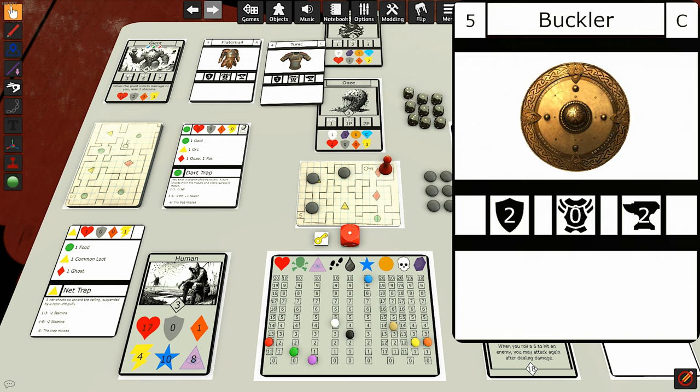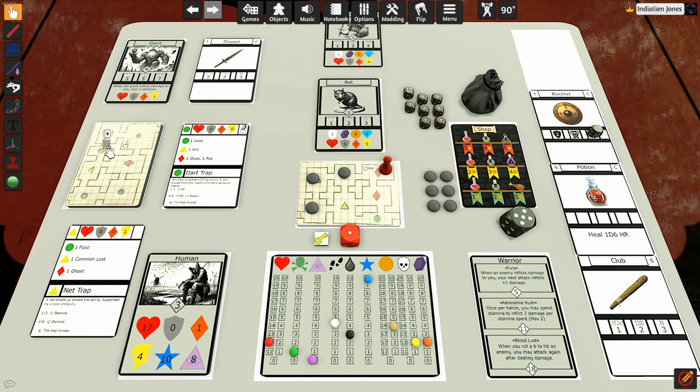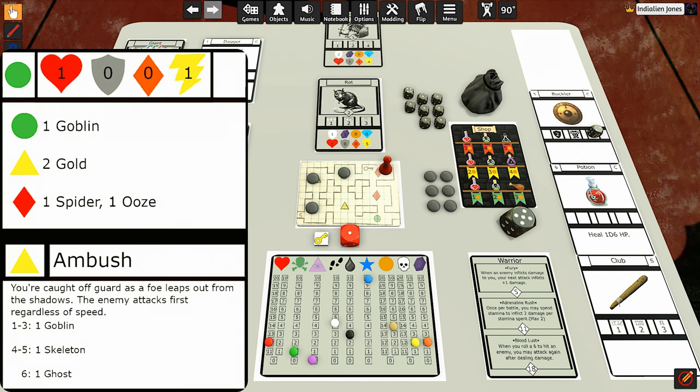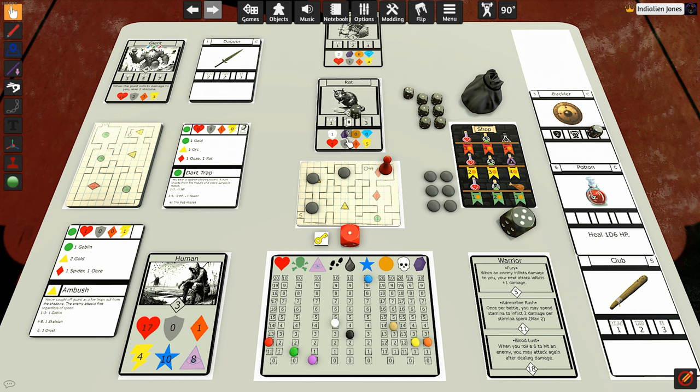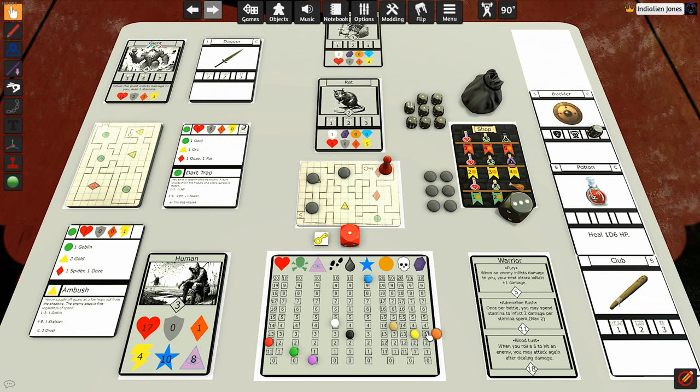We do have the buckler — it has two durability and grants us two toughness, which is amazing. So we took down the ooze, picked up some loot. Now we need to fight the rat. He gets plus one health and plus one speed — going up to two health and six speed — so he attacks first. He misses! We attack — we rolled a two, his armor class is two, so we hit. We roll damage: one plus our one is two damage, which is enough to take down the rat. The rat gives us one XP and one soul fragment.